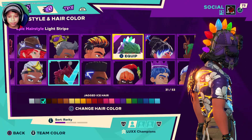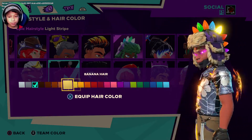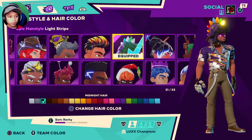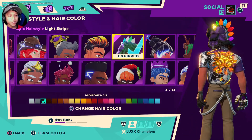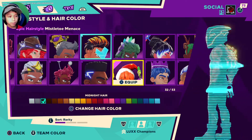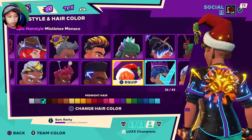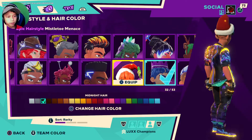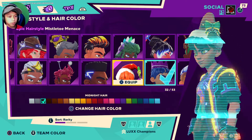Then we have the light stripe. I absolutely love this hairstyle because it's like Christmas — I like these type of hats. And then you get these lights on the back, which is really cool. Then we have the mistletoe menace hair. It's kind of like an undercut bun in the front, and then you've got a santa top hat with the mistletoe right there on the side.